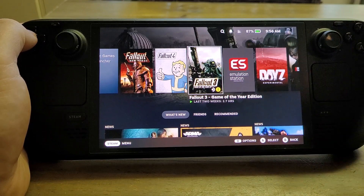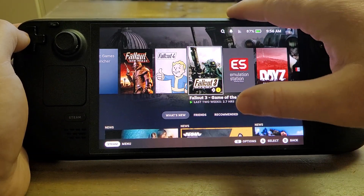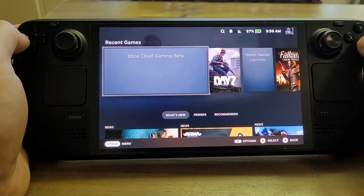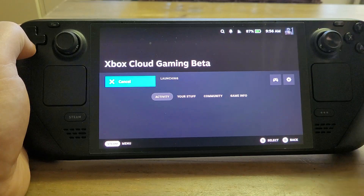Welcome back to another Steam Deck video. In this one we're going to be looking at Microsoft Flight Simulator on the Steam Deck. What we're going to be doing is using Xbox Cloud Gaming, Xbox Game Pass Ultimate Game Streaming to play this.